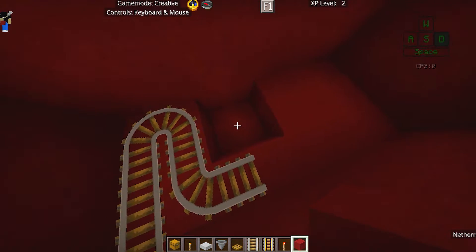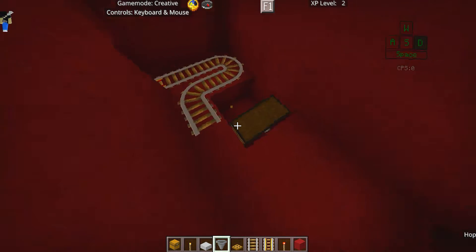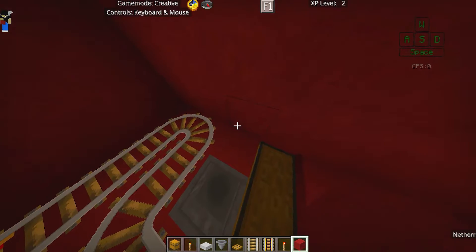Place two chests right there to make a large chest. Then place a hopper connecting to the chest, and cover this section up.